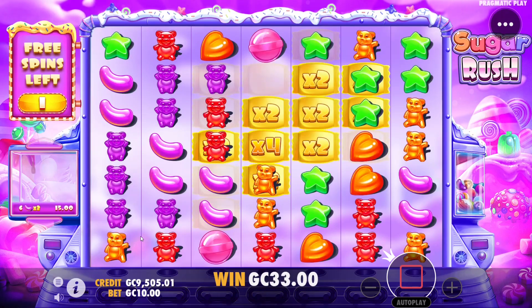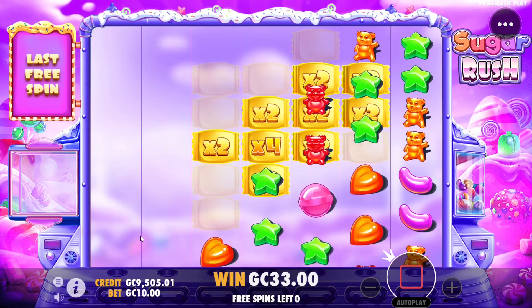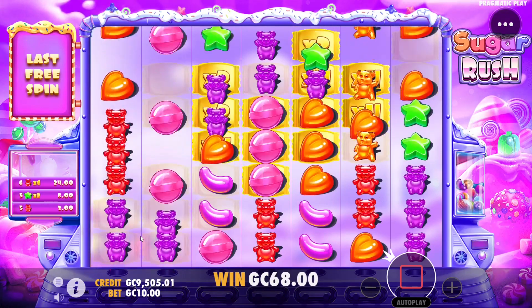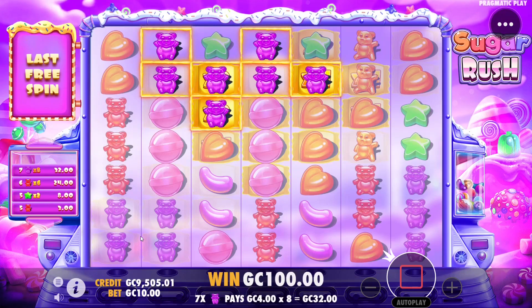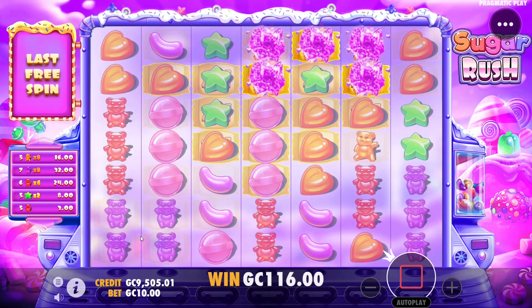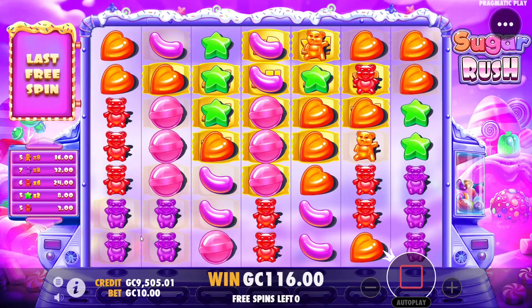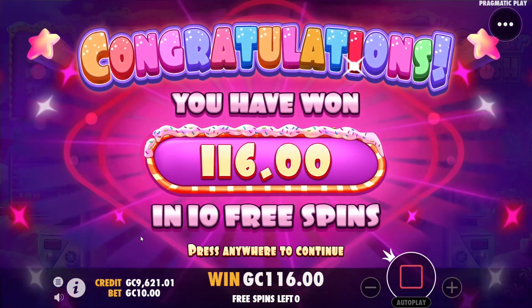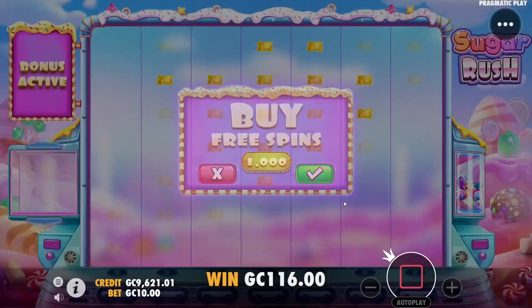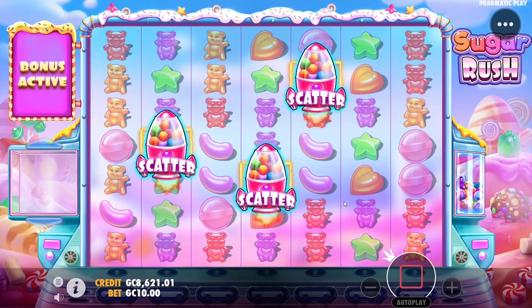Maybe stars drop in? No. Last spin here — reds in two, maybe hearts. Maybe gumballs? Nope. Hearts now? Nope. The red one is right between them — 116. Going downhill here, moving on to number four.